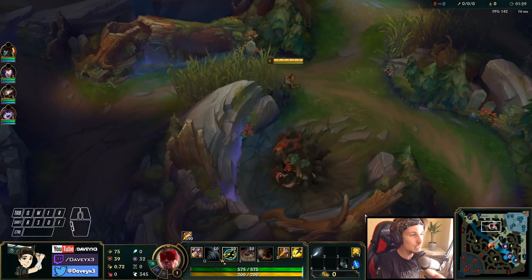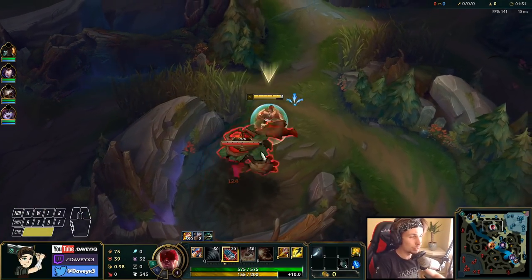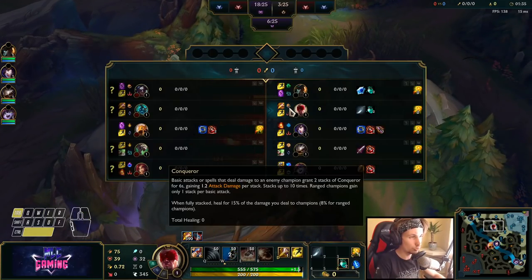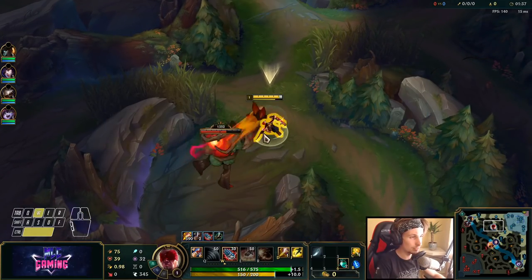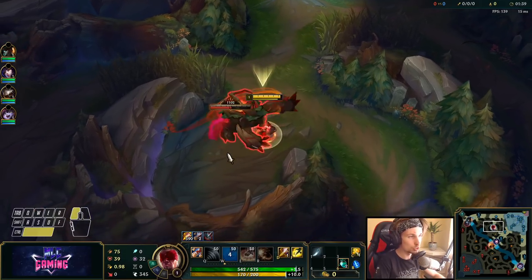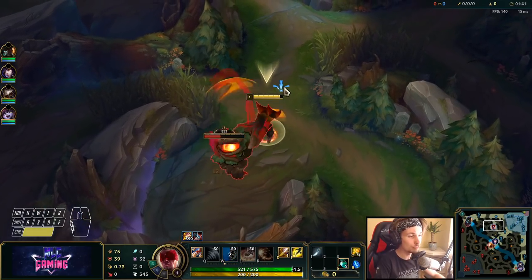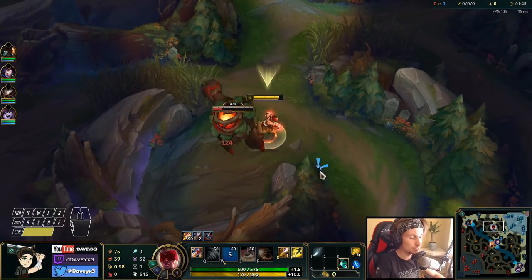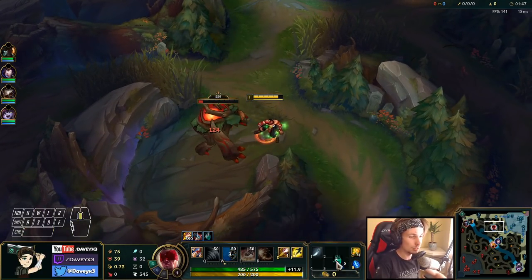As for the runes, the best runes for Lee Sin right now are Conqueror with Domination in the secondary. I'll leave the full runes as well as the full build in the description, so definitely make sure to check that out.